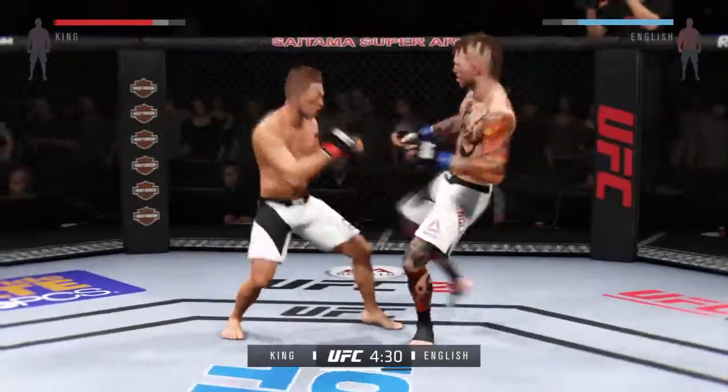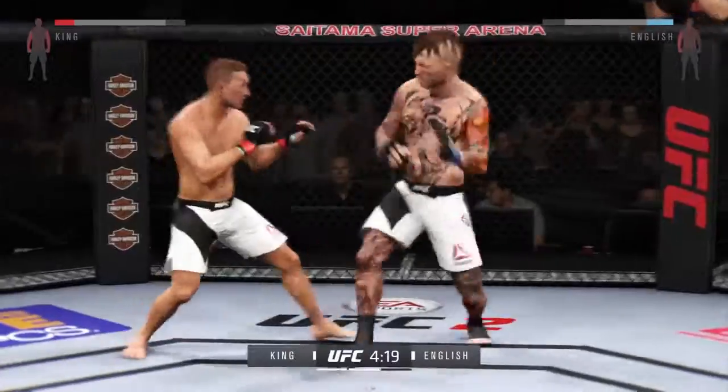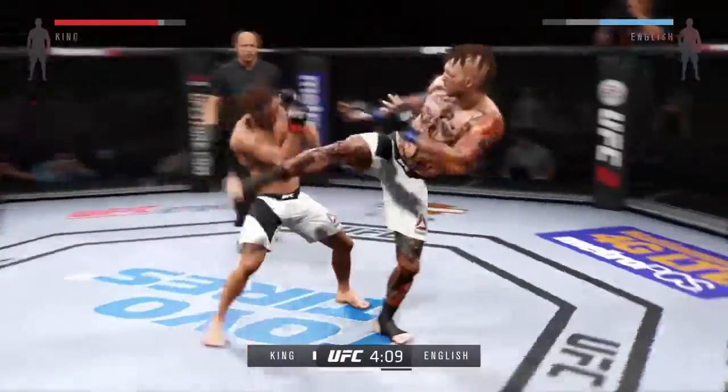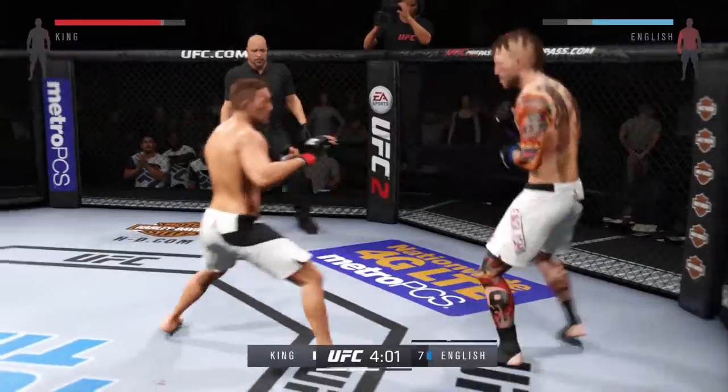We can see the game plan — punish his opponent's leg. Landing at will tonight to the body. Nice kick, but caught. He was looking for the head kick but it was blocked. That is some big output — look at the leg kicks land.